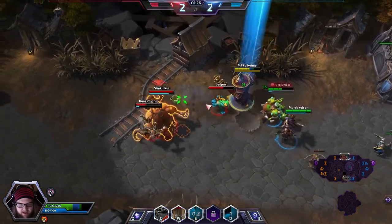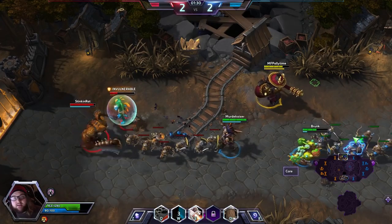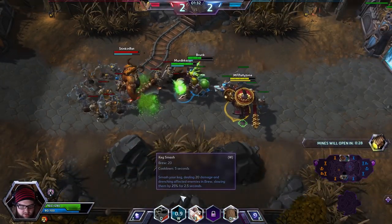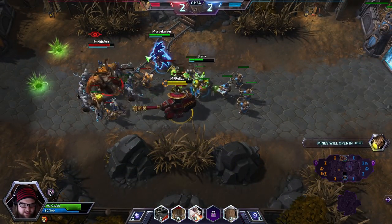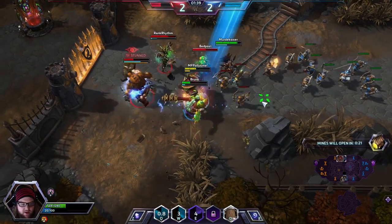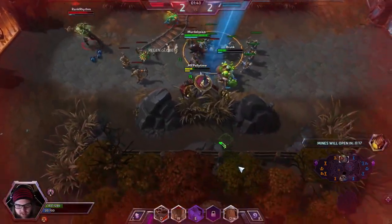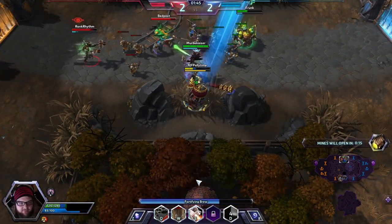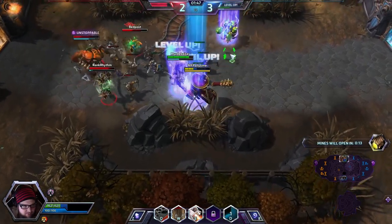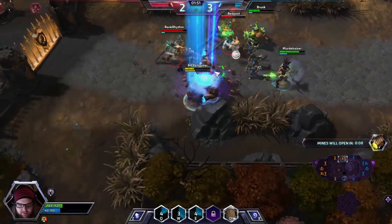My W ability is Keg Smash. Keg Smash quite simply just throws a keg out, and that will drench a person in liquid and also slow them down. It doesn't do much damage — a very small amount of damage. But the idea is you're coating them in brew, and then you breathe fire on them with your E ability. Your E ability, Breath of Fire, will ignite the brew that is now bestowed upon the target and will allow you to deal damage over time to them.